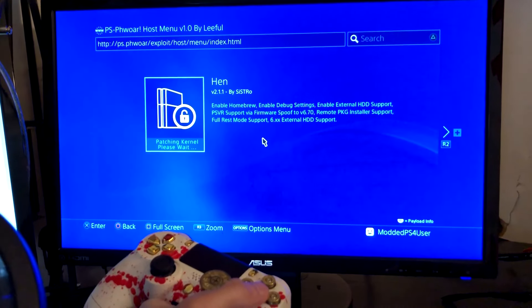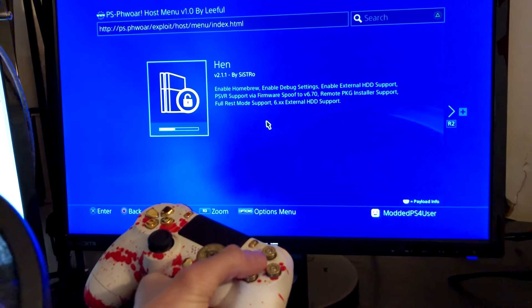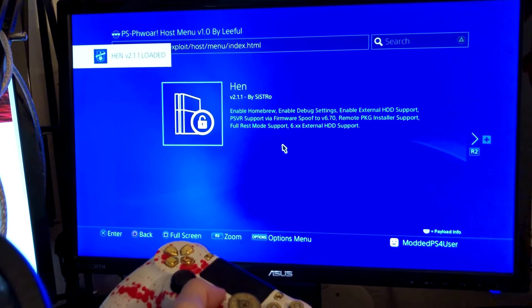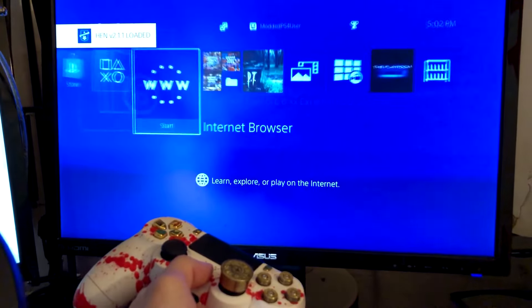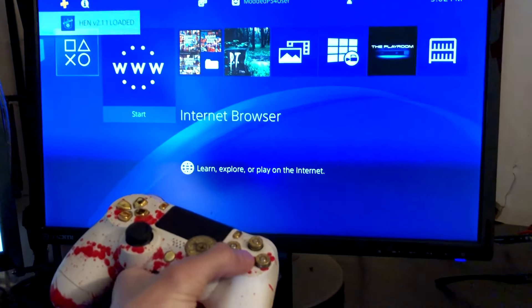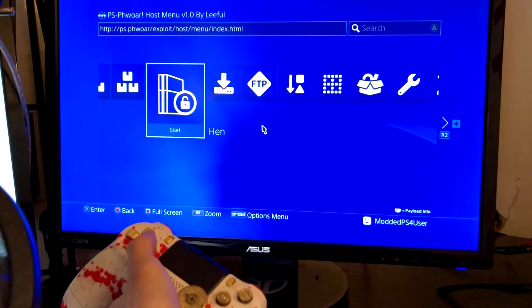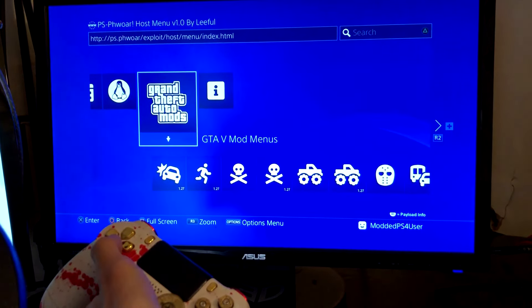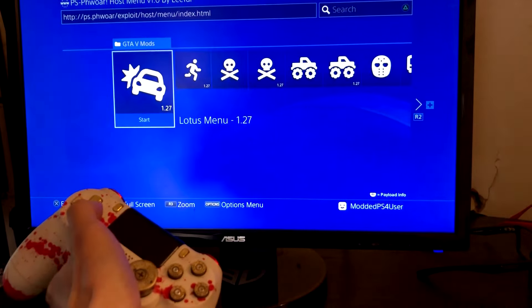Once this loads, I can mod games, do all kinds of modded stuff and debug settings. It is now loaded. We could close out of here, go back into the internet browser, and now we can load the mod menu. On jailbroken PlayStation 4s, we actually have a section for GTA 5 mod menus, which is kind of cool.